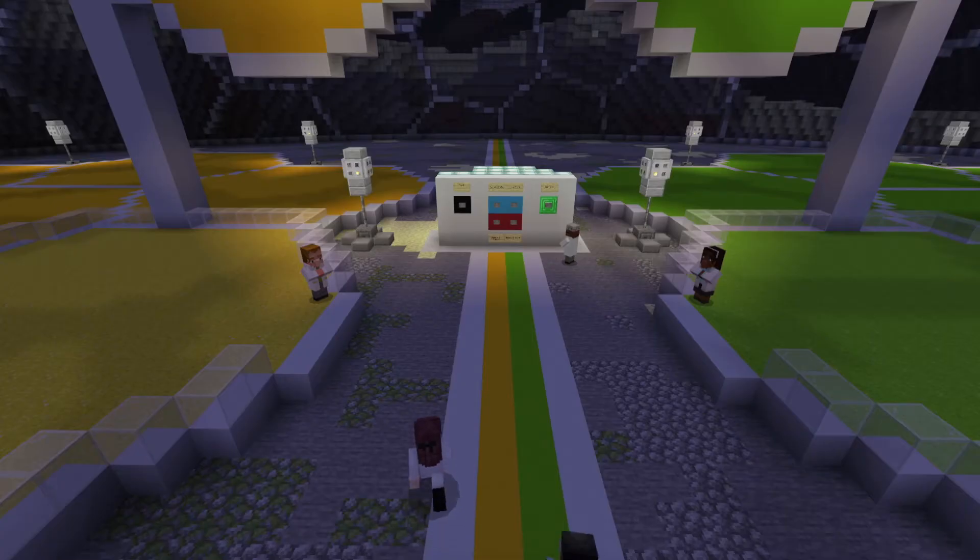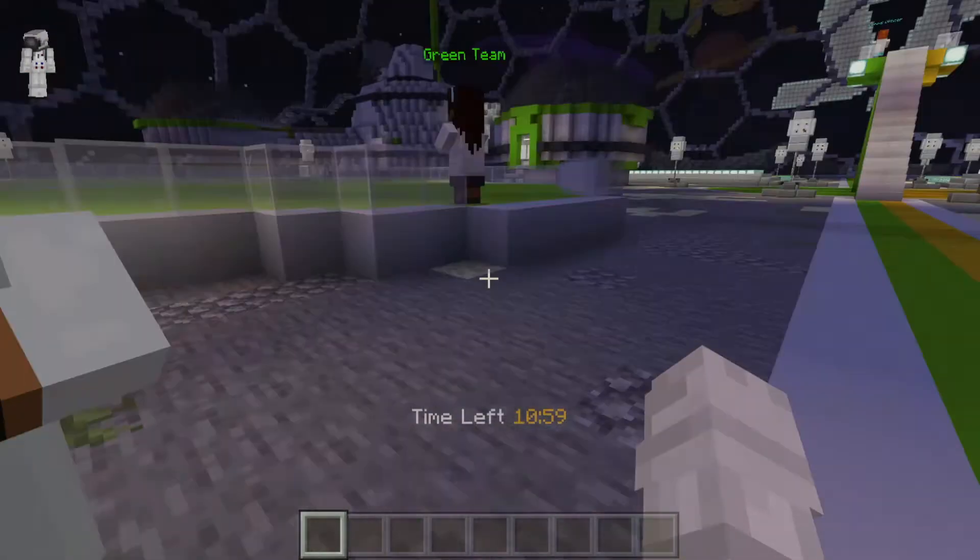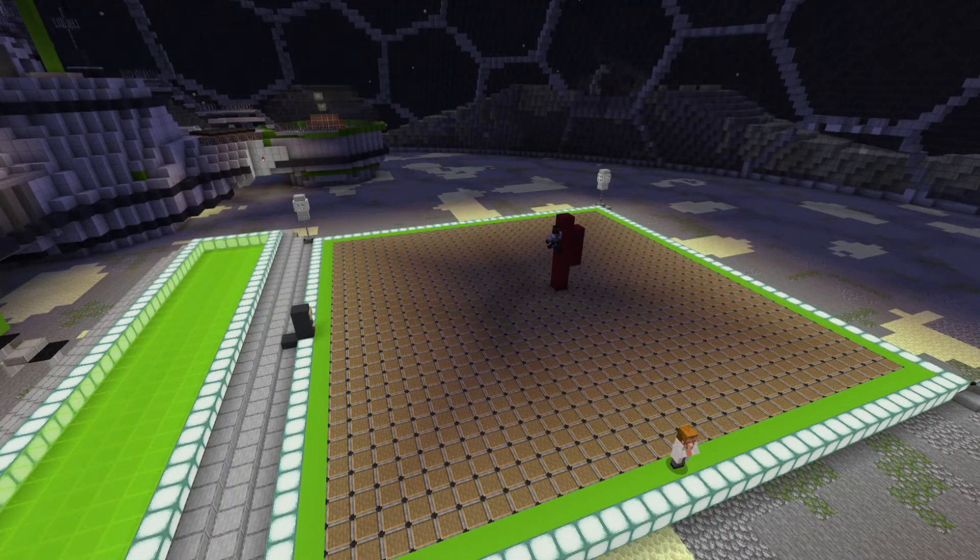Next, get your players to stand on their team colours. If you have a large group who wants to spectate, make sure they are standing elsewhere. Once we are in position the host of the game can press the start game button on the green emerald block. The students' teams will immediately be teleported to their team platforms and they can begin their competitive building. Each platform has an area of build allow blocks that allow the students to build.